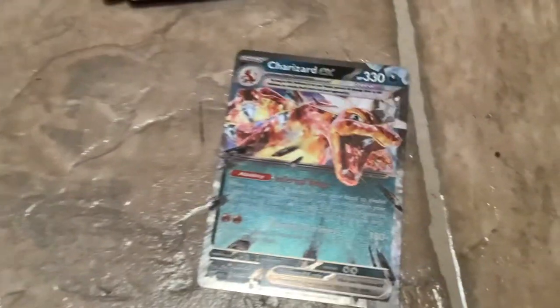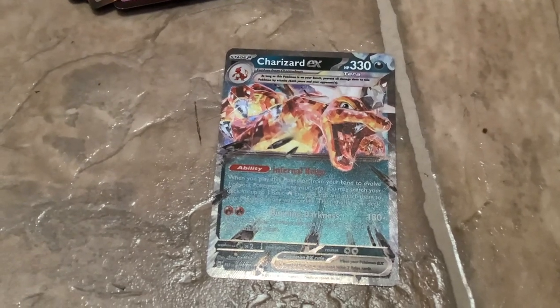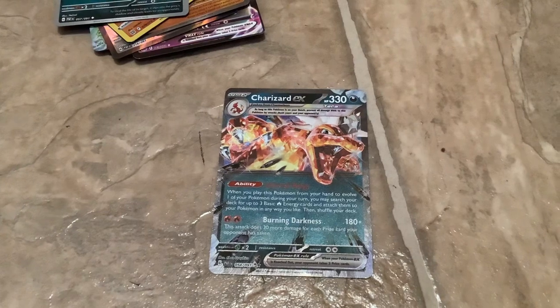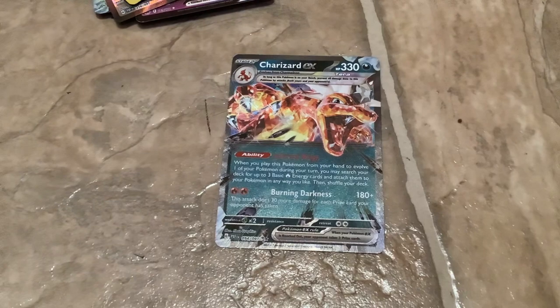Gengar, 130 HP. Next one — we're going very strong. A Charizard EX, 330 HP, which is probably another one of my best Charizards. I hope you like him and I hope you subscribe.